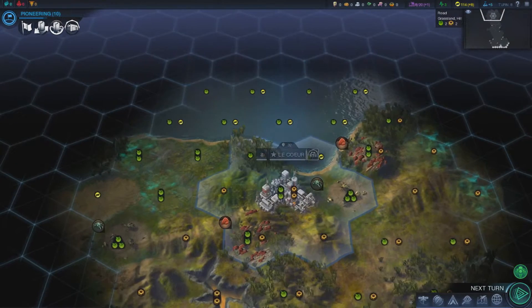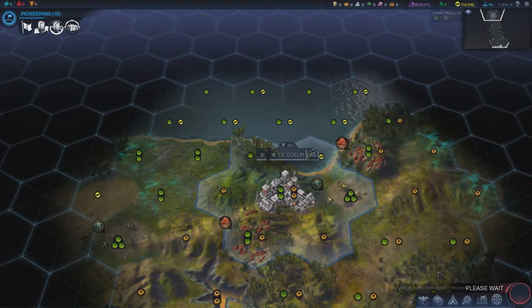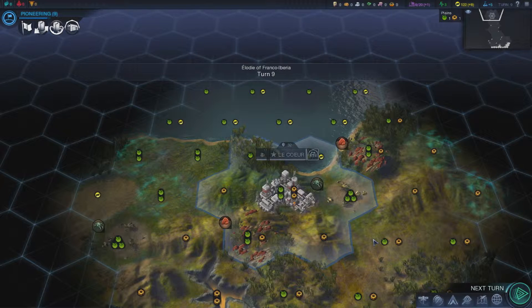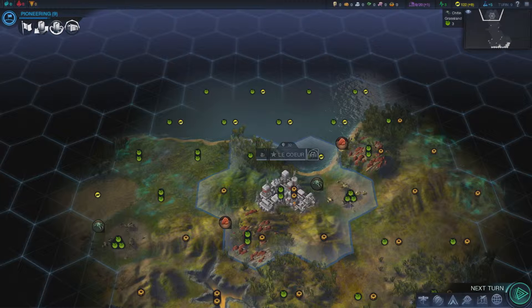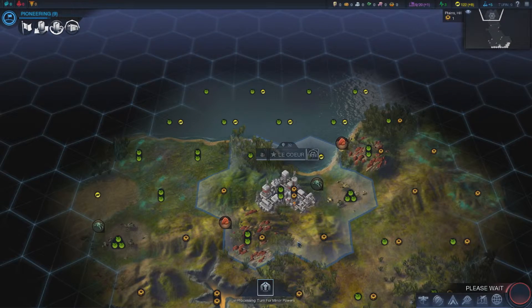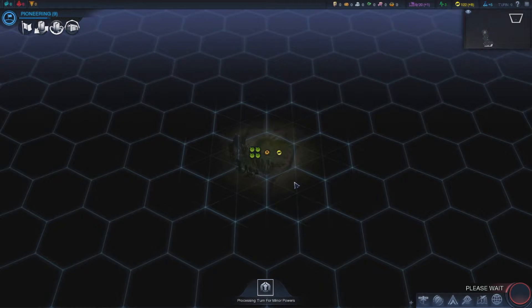The city's just grown. Once I get a worker I'll start working the tiles and that's when things will really get going. We've got some food tiles here, some production tiles, and some energy tiles nearby.